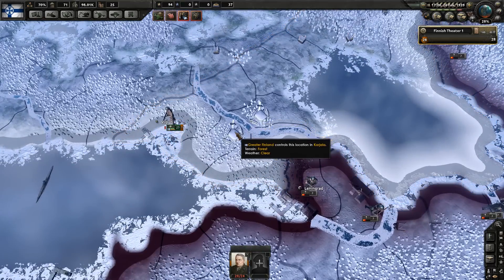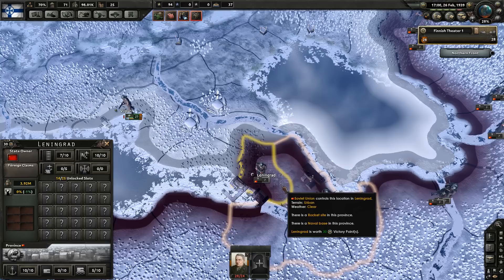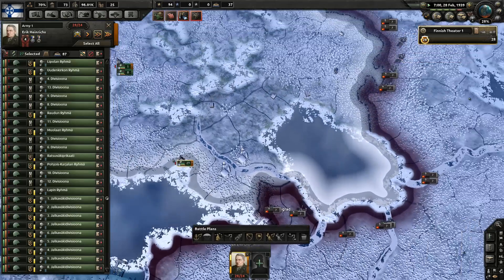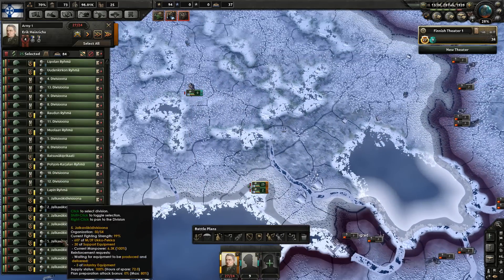It's also really tempting here when the war gets declared to push into Leningrad, but Leningrad has got forts. It's only got coastal forts, but it has got a high defense because it is urban. So it's tempting, but you shouldn't do it — you really really really shouldn't do it.